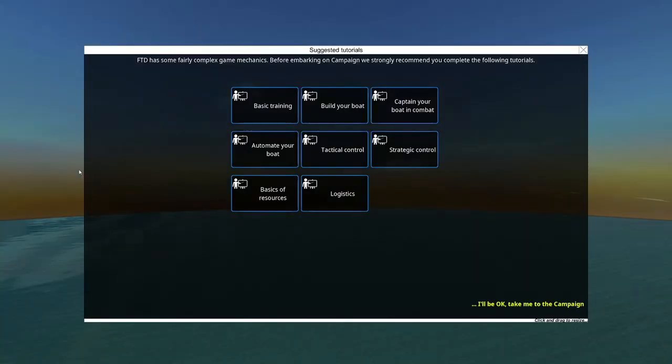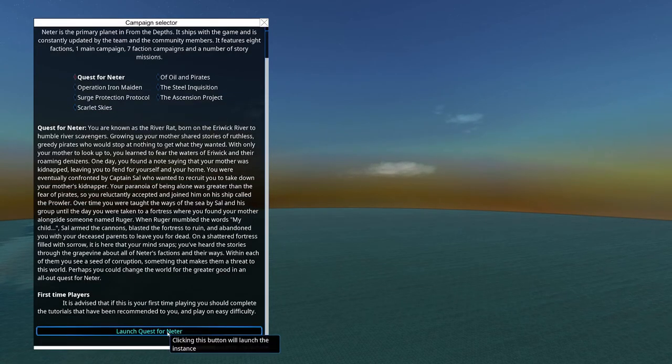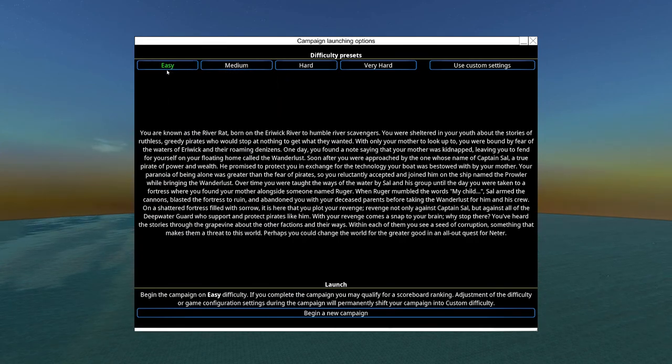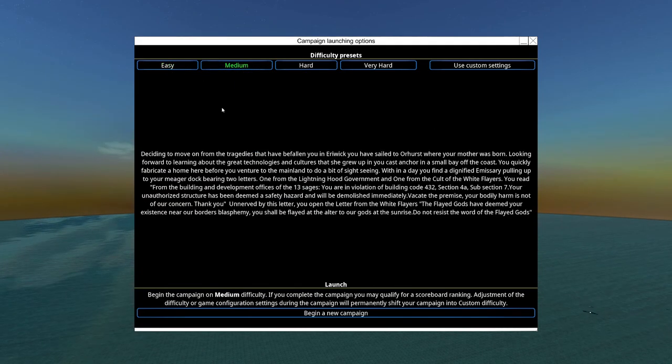Now, let us get into a new campaign. I think I will be fine. Please take me to the campaign Quest for Nidr. I consider the easy spawn to be the canonical spawn. I have already tried it for the beta branch, so I'm going to try out medium.